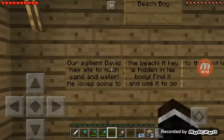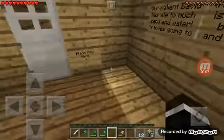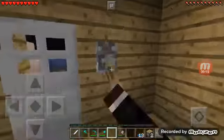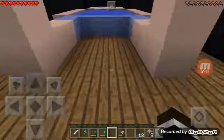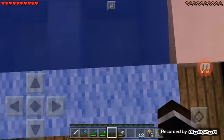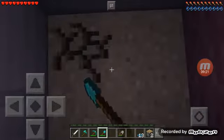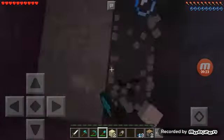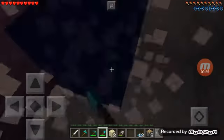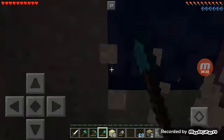Beach Boy - our patient David has ate too much sand and water, he loves going to the beach. A key is hidden in his body - find it and use it to go to the next level. That is disgusting, he eats sand. Oh my gosh, his whole body is flooded in sand and water. How did he even survive?